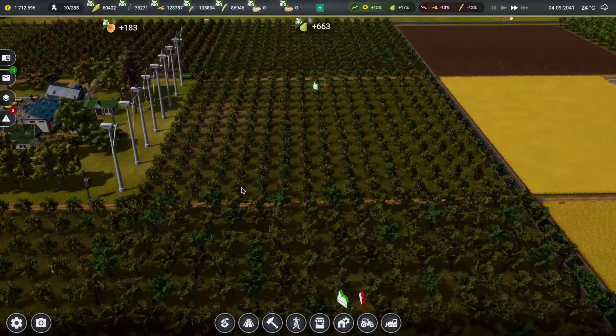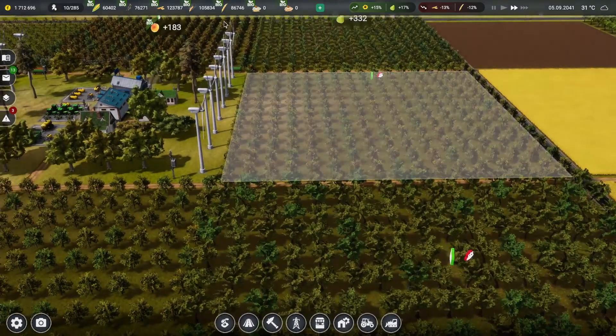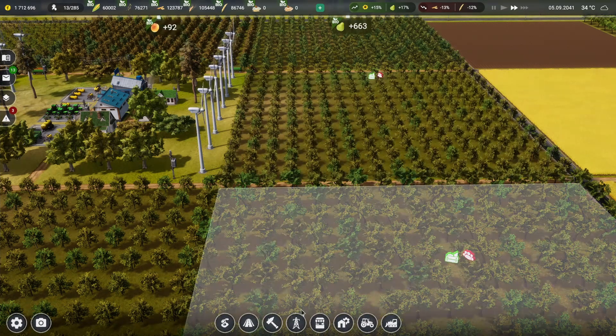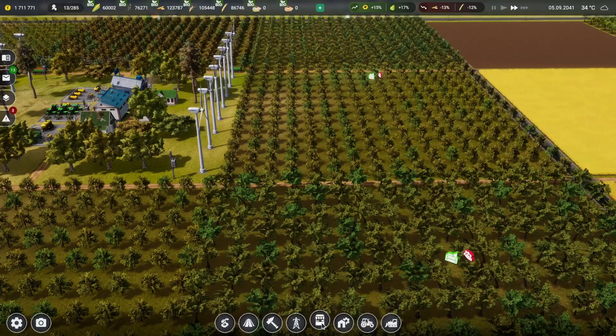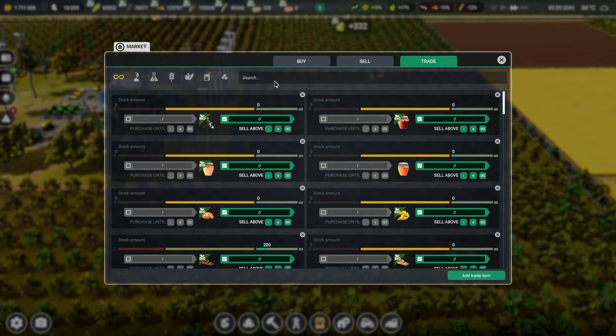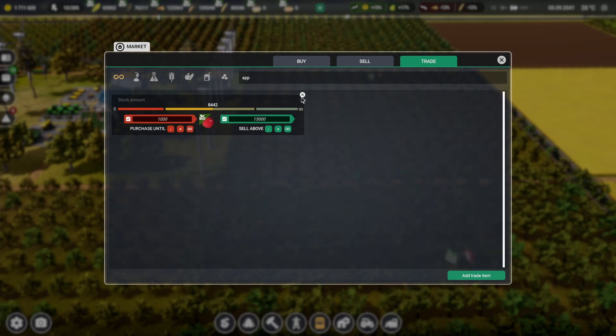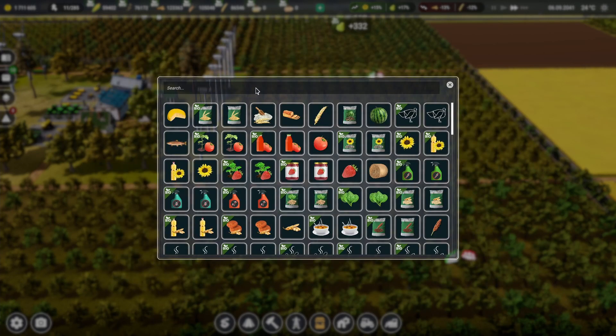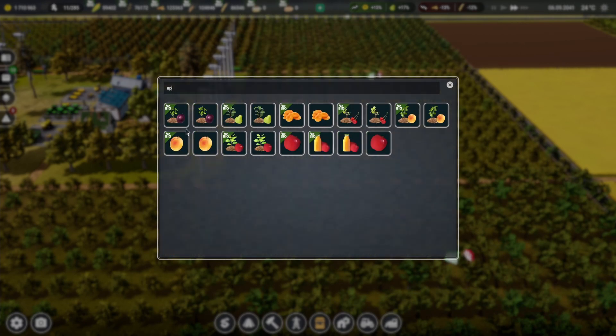We're not going to build the factories to use these crops right away — we're going to sell everything and use that money to fund our building plans. Let's head over to the market and look at some of the trade items. I'm going to get rid of the apple and apricot trade entries and add new ones, grouping all the orchard fruits — plums, pears, apples, cherries, and apricots — all in one area.